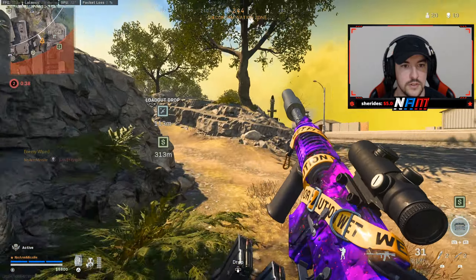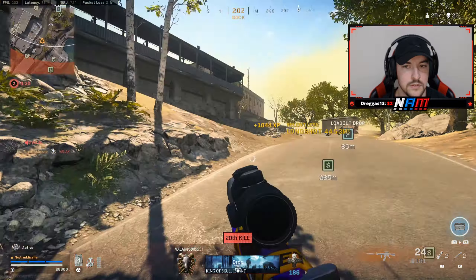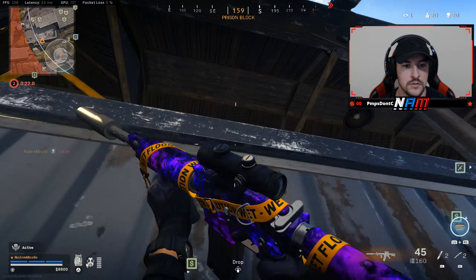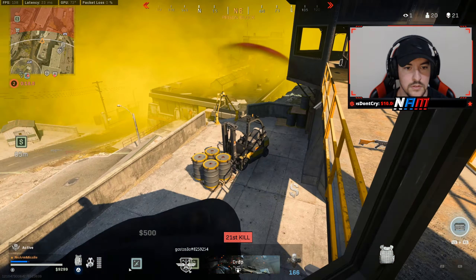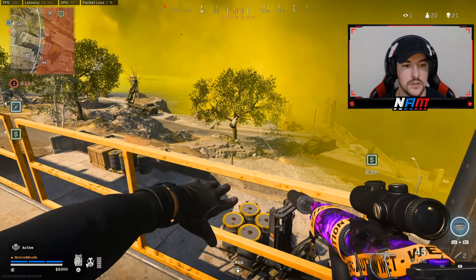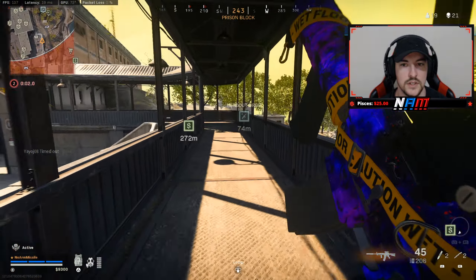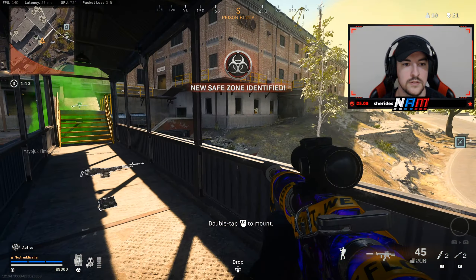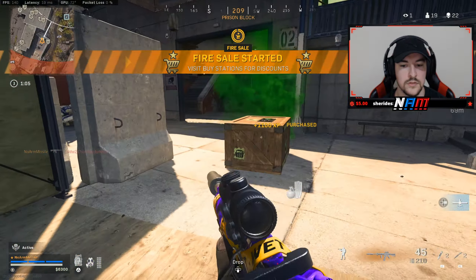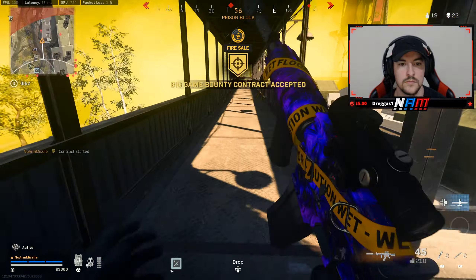Nobody else landed too. High alert, that's clutch. Nothing down there. Throw that — get us a UAV. Gas is closing in, relocating the safe zone. Fire sale is active, buy station costs are adjusted. UAV beginning flyover. Positive ID on the bounty target. Let's make this quick.